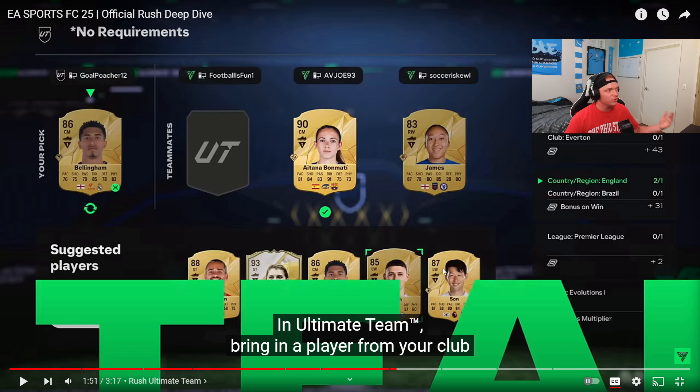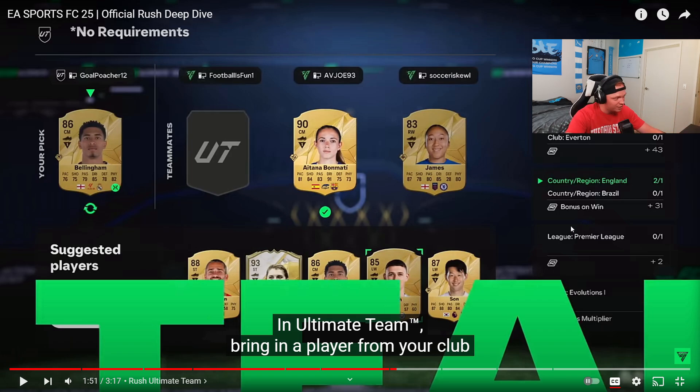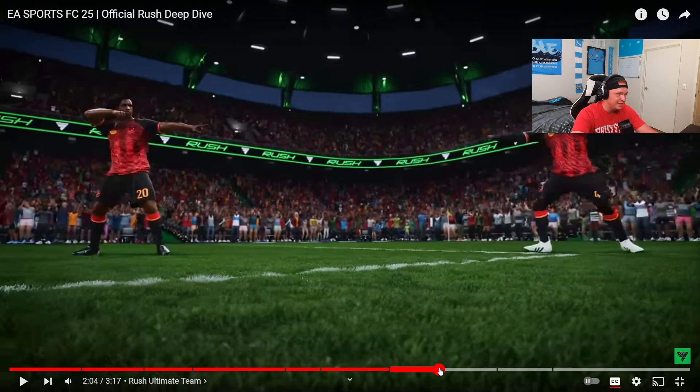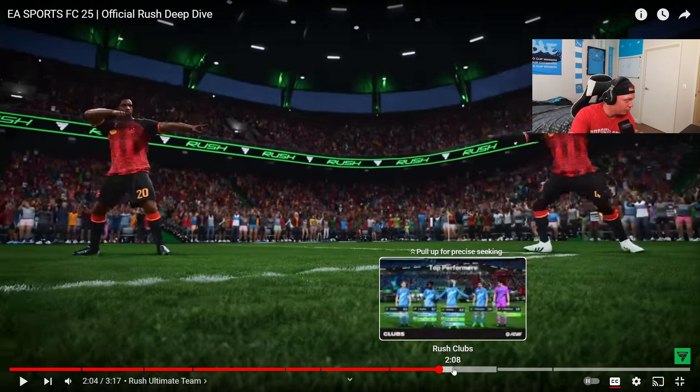Rush in Ultimate Team is what I'm most excited for. You're going to be able to play with your friends' cards, and it looks like there are going to be different bonus objectives where you can get extra stuff — Rush point bonuses from zero to five. For example, you'd have to use an English player, a Brazil player, a Premier League player, an Evolution player, and you get multipliers and additional points for wins or even just for playing games. They confirmed you'll get Ultimate Team rewards, and it works similarly in Pro Clubs — playing in Clubs gives you Pro Clubs rewards.